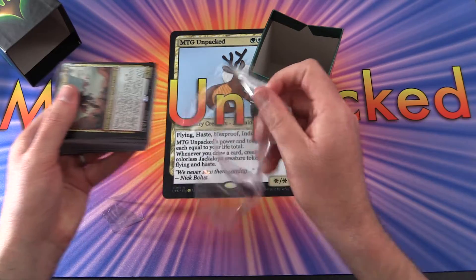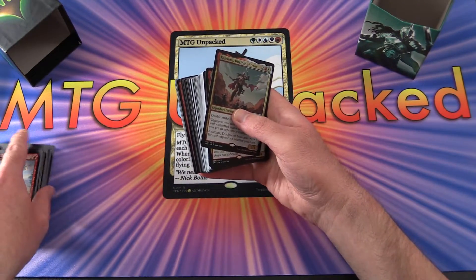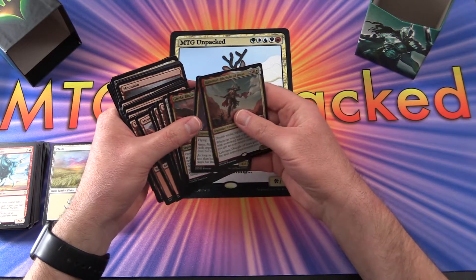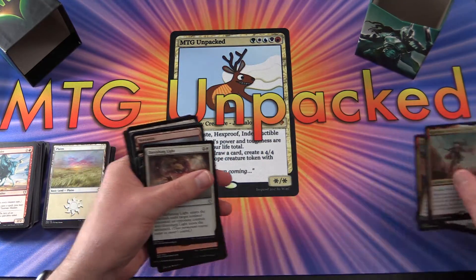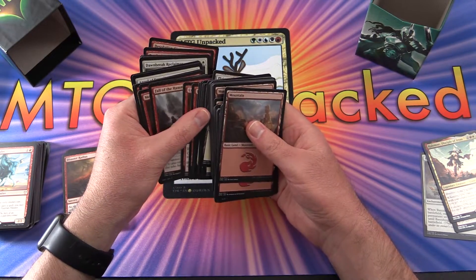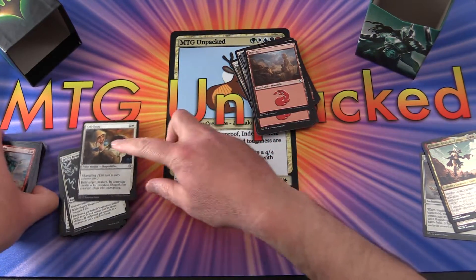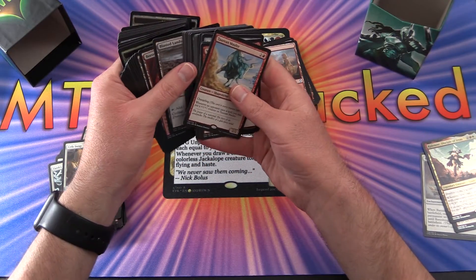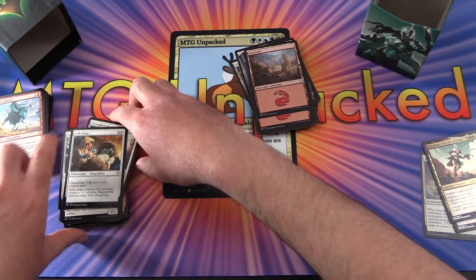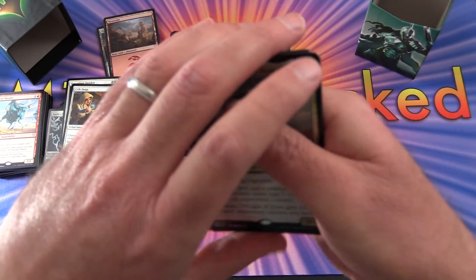We've got quite a large pile here as would be expected, so I'll divide that into smaller pieces. If you're not familiar, the Commander decks have 100 unique cards aside from the lands. So let's sort out the lands here and get those out of the way - they'll probably intersperse them throughout. So what we will do - we'll start off with the Commanders.